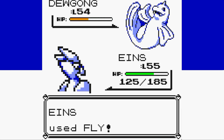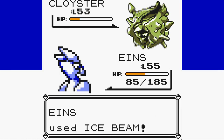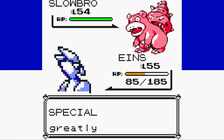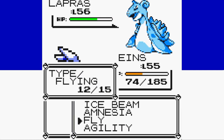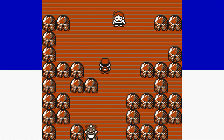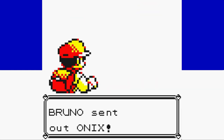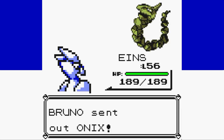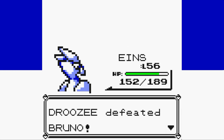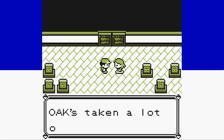We head back to the start of the league again. The Lorelei and Bruno battles are very consistent at this point — the main risk against Lorelei is an untimely crit or getting crit by one of her team members, but both are pretty unlikely thanks to the low base speed of Articuno and Lapras. Bruno is by far the easiest Elite Four member to plan for, with the only variation being a possible Gen 1 miss or an Ice Beam crit against Machamp.